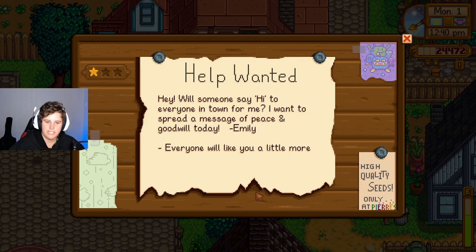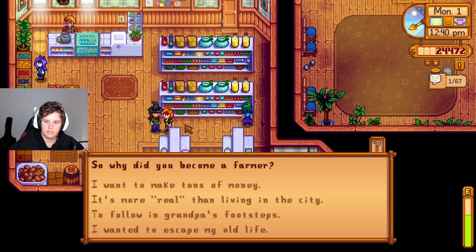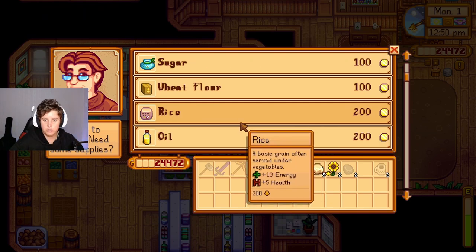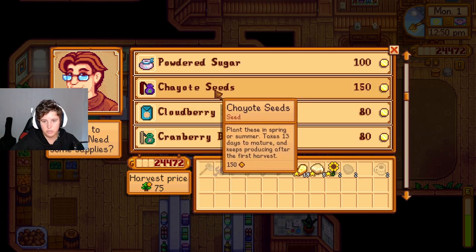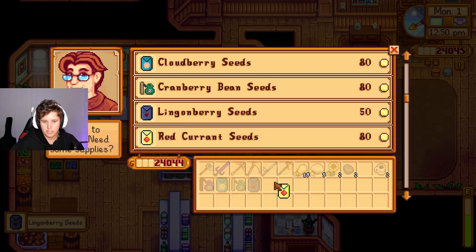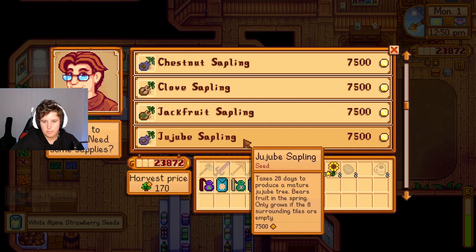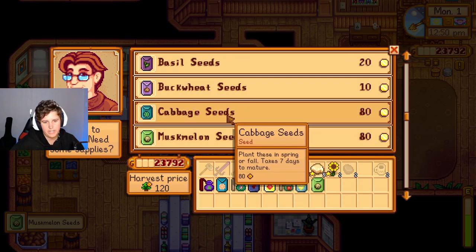"Hey, will someone say hi to everyone in town for me — spread the message of peace and goodwill today, Emily — everyone will like me more, okay!" 67 people — okay, I don't know if we can do this in two days. Let's see what seeds you have. Garlic's the new one for the basic ones — are there any new ones? I don't know what that is, so that's technically new. Cloudberry, cranberry, Lingonberry, red currant seeds, rose hip seeds, white alpine strawberry seeds.